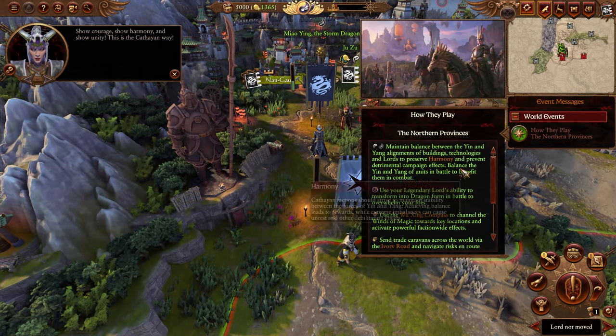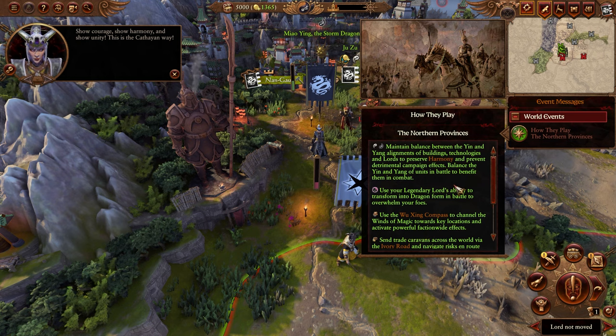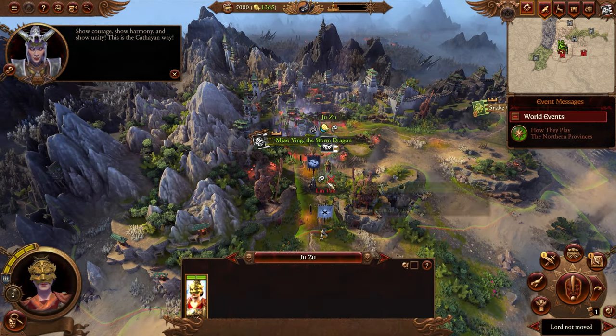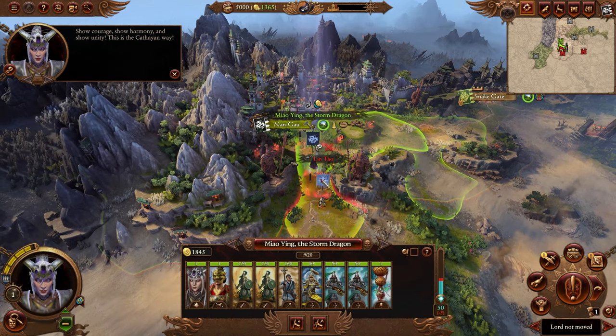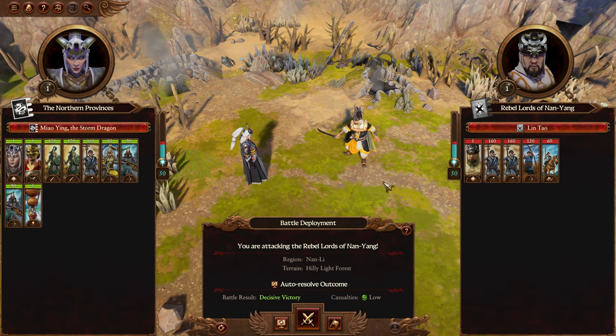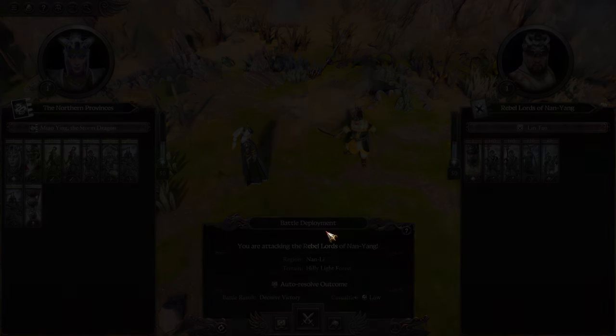Initially, let's look at how they play. Cathay works off a yin-yang system — if you keep everything in harmony you will be more powerful. It's a substantial bonus you want to maintain the entire time. That's why this is such an easy faction to play initially, and they're also one of the most powerful, if not the most powerful, human faction in the game. We want to add this hero to our army and attack, aiming for a decisive victory without taking any damage.